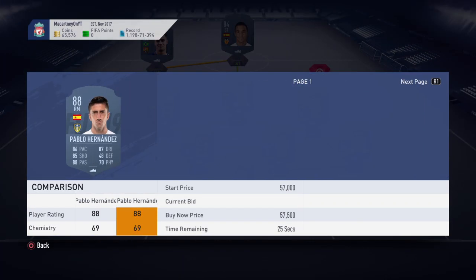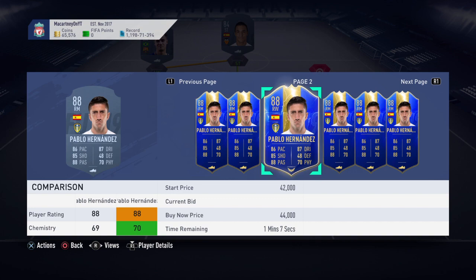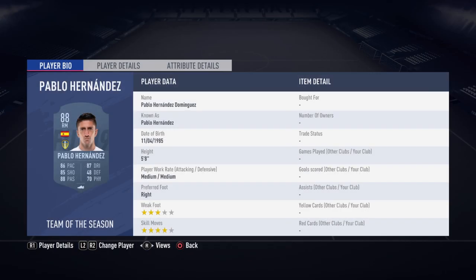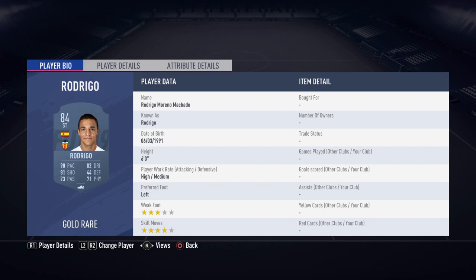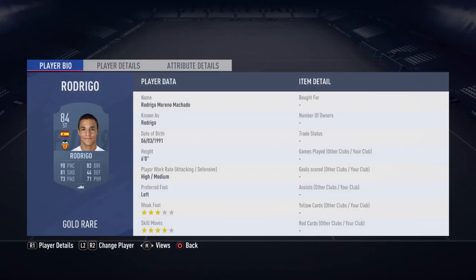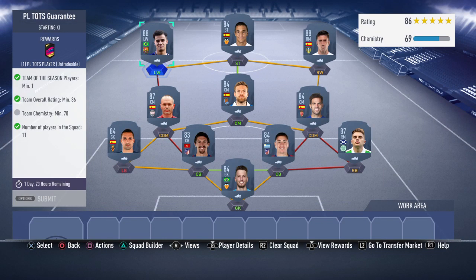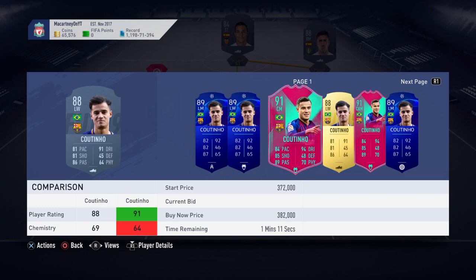If you've already got a Team of the Season player in your club that you can use over him, go ahead and throw him in if it works. But he's an 88-rated card so it increases the rating, making the squad rated — very cheap and simple to complete. We've got Coutinho, 88-rated at left wing, and that is the team — a cheaper solution.